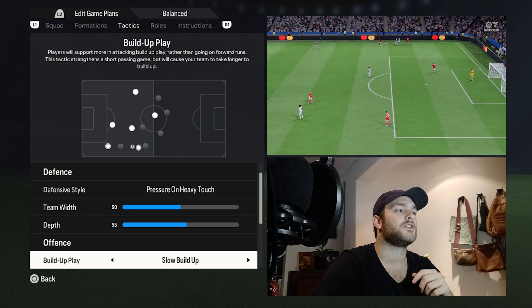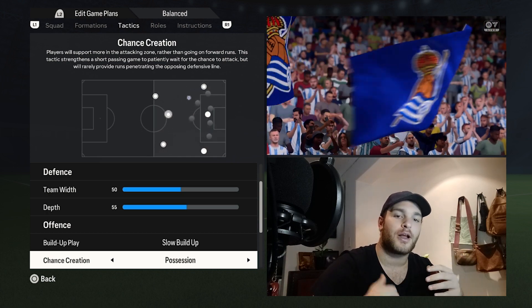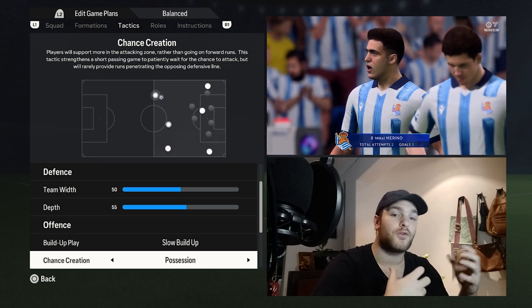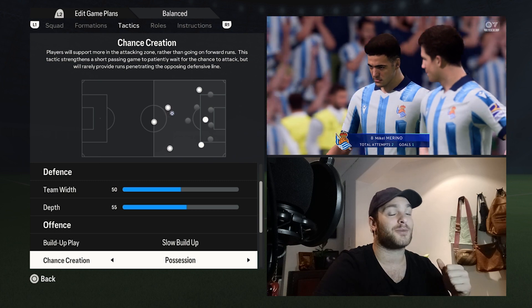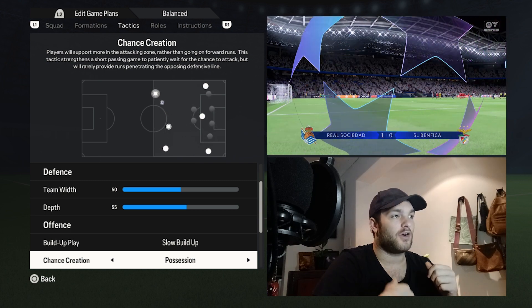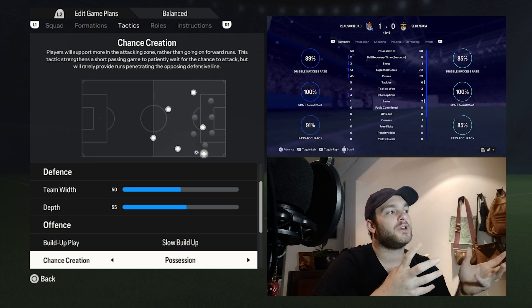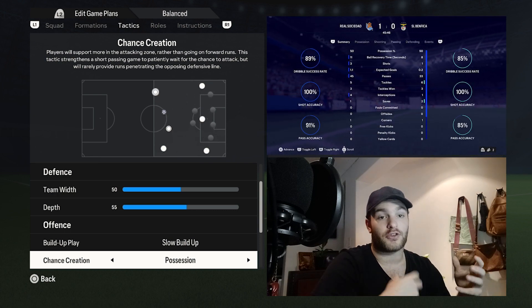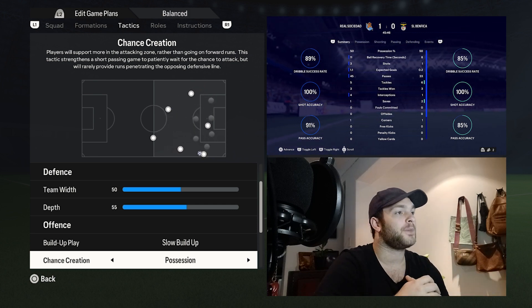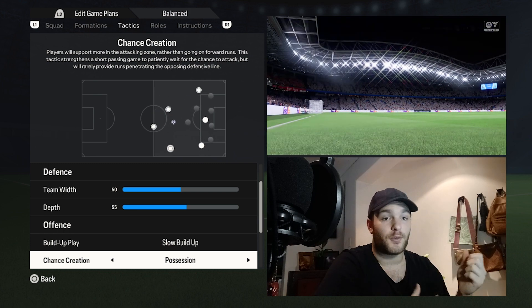With the offensive build-up, I've set it to slow-paced build-up, and the chance creation is set to positioned. They like to move the ball through the lines. With goalkeeper restarts, you want players to get on the ball, show for it, and then progress it forward — building up slowly through the phases and thirds of the field, then progressing into the box for a potential goal. This allows your defenders and three midfielders, mainly the DM, to show for the ball more, get on it, and create from there.